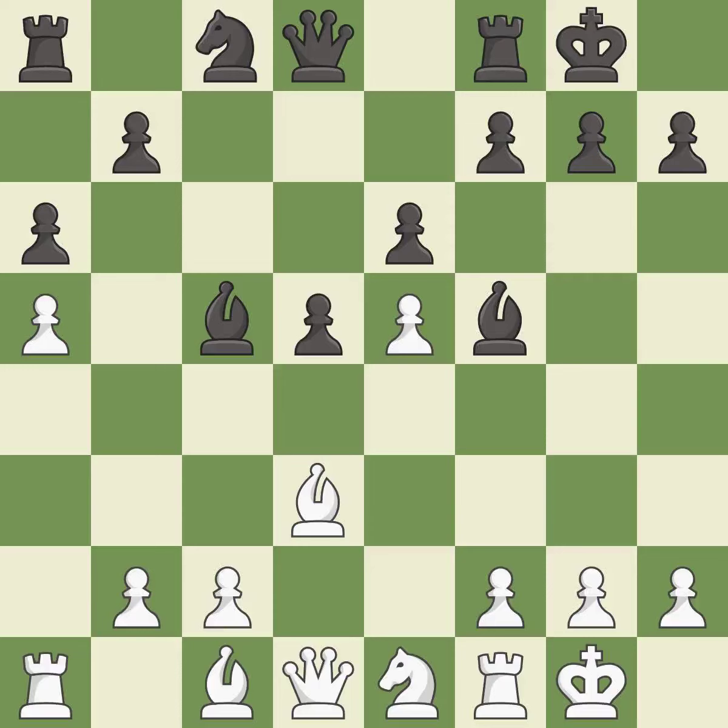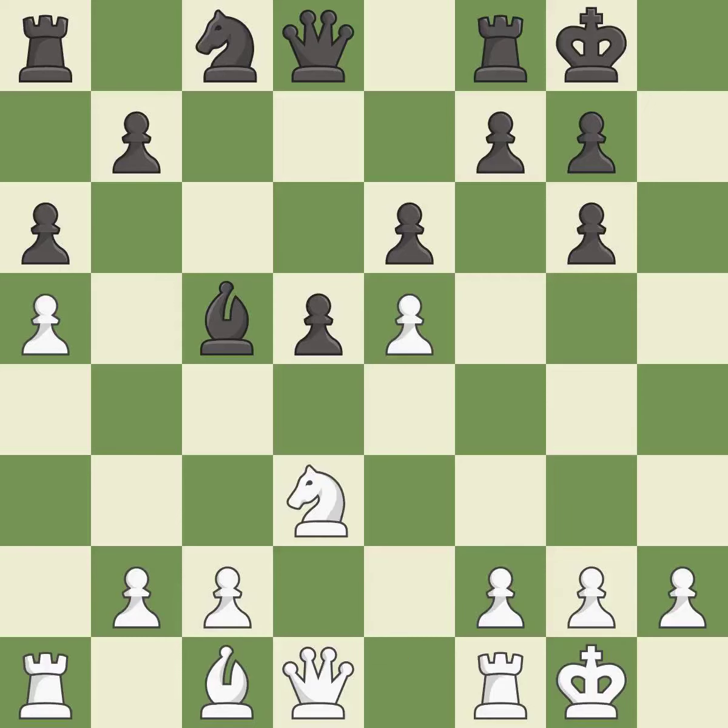This offers to exchange pieces of equal value. It is excellent. This allows the opponent to double the pawns in front of the king — it is a mistake. This forces doubled pawns in front of the opponent's king, decreasing its safety and harming the pawn structure. It is best. Recaptures — it is best.